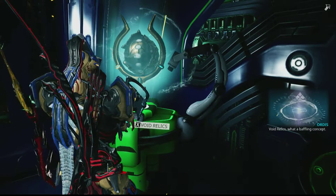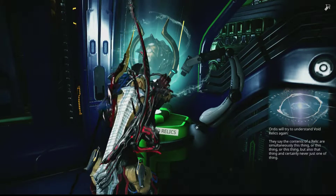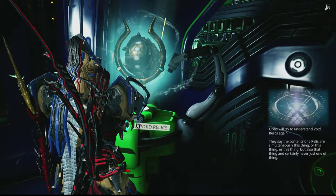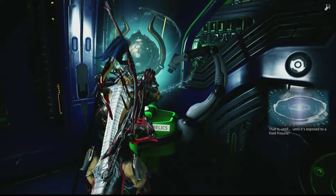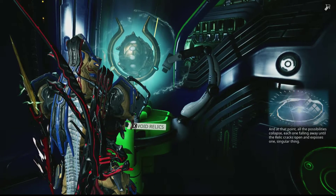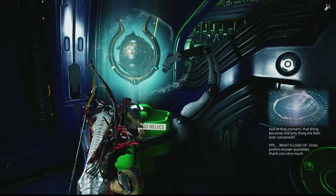So if you want to understand Void Relics: the contents of a relic are simultaneously this thing, or this thing, or this thing, but also that thing — and certainly never just one thing. That is, until it's exposed to a Void Fissure. At that point, all the possibilities collapse, falling away until the relic cracks open and exposes one singular thing. Then, against all tenets of logic, that thing becomes the only thing the relic ever contained.